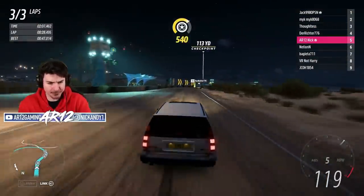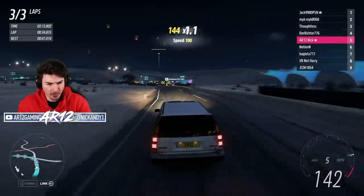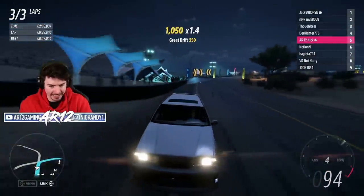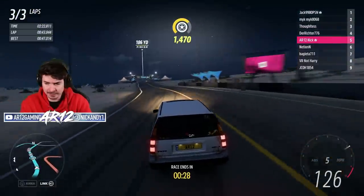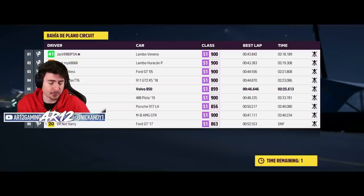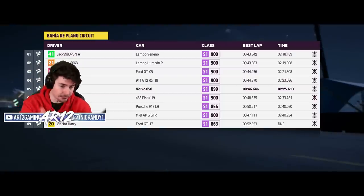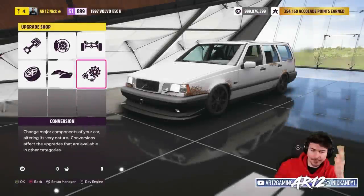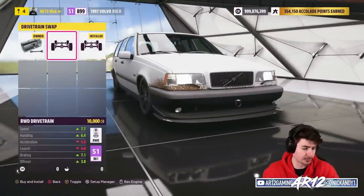But Twitch chat, I still have 50k saved up that I haven't actually spent just yet. Maybe I do what I said I would do before — take this Volvo and use those 50,000 credits and put it towards some drift builds. I don't think there's any upgrades I can toss on this Volvo to make it any faster. It's a Volvo against two Lamborghinis, four GT2 RS. I've got 50,000 credits to turn this Volvo brick into a drift car.